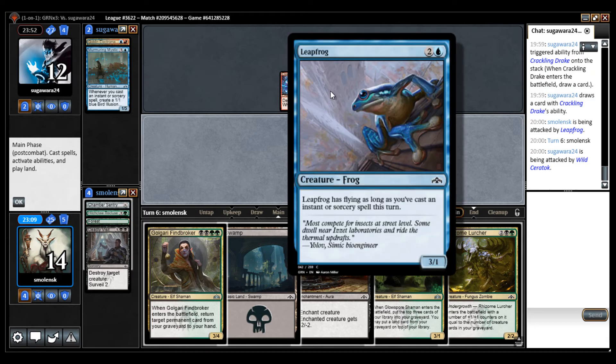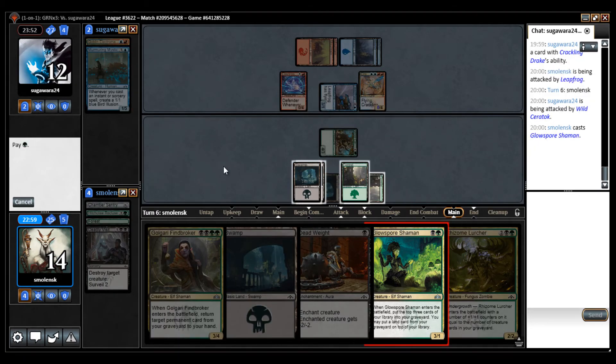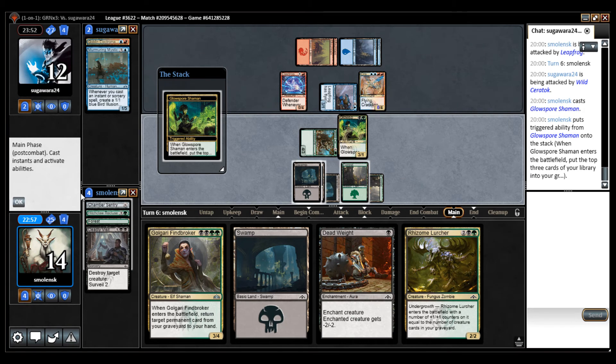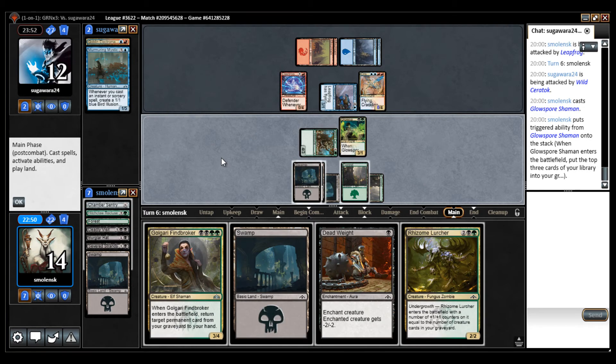It's not necessarily that this is going to have flying next turn, so I may not even need to kill it. I'm going to leave the Recluse portion. Then I'm going to hope to mill some creatures. I milled one creature — I'm not going to put the land back of course.